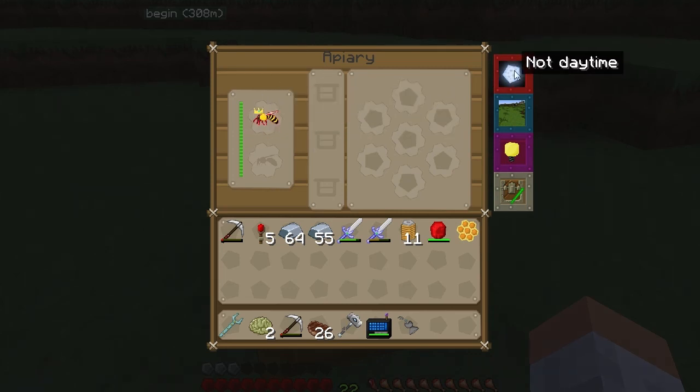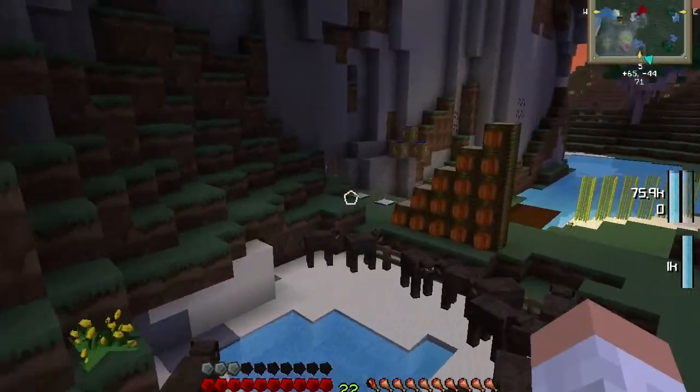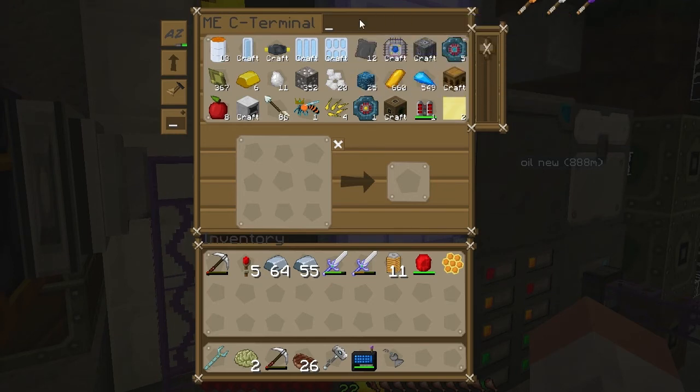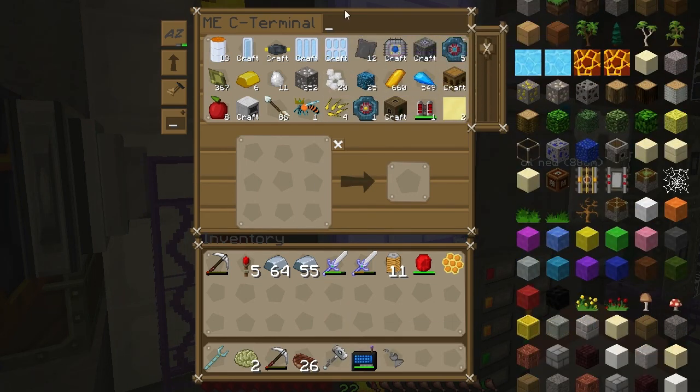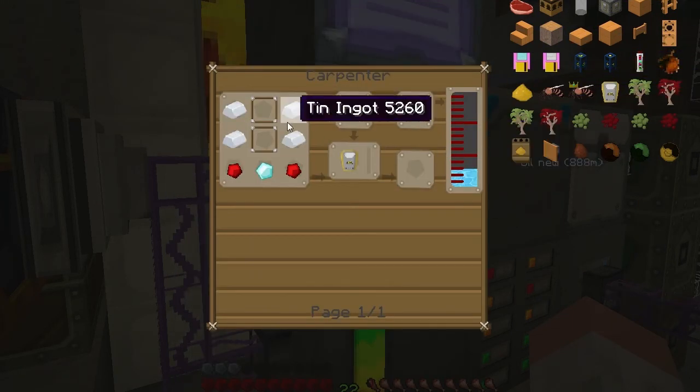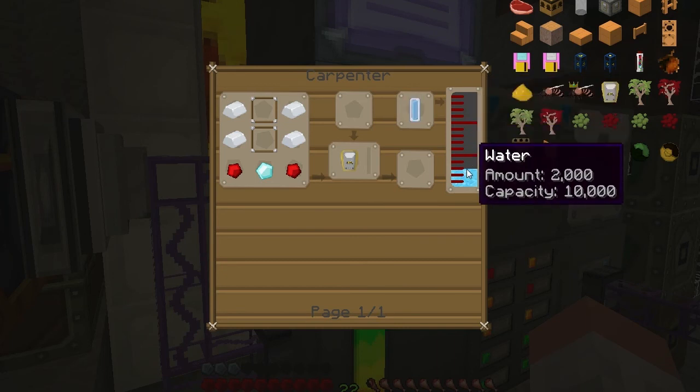But it's not going to work since it's not daytime. Now, before we can actually really begin with the bees, we will need something else. I forgot what it's called - I think it's something with bee. Here - bee-lizer! That's it. This is what we need, and a carpenter with water.